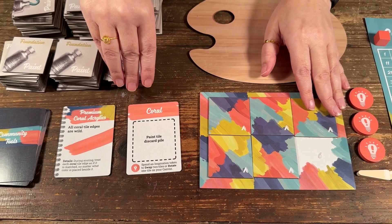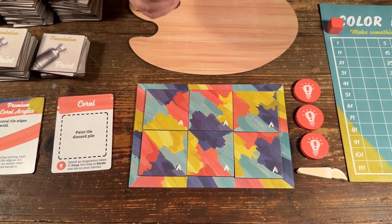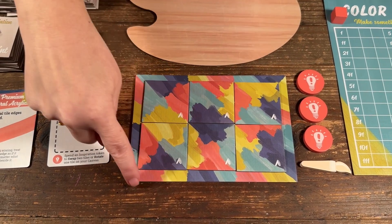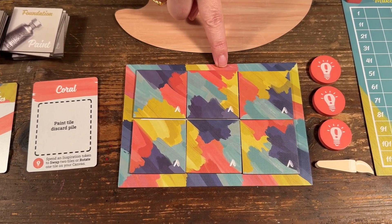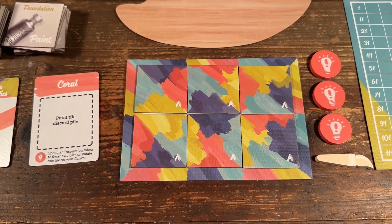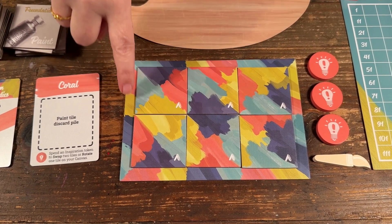The goal of this game is to match colors. You can see right now in the foundation there are some matched colors, but here there aren't many matches — you have the blue, you have this red, and you have this blue. So the goal, as we're choosing tiles, is to match all the edges.